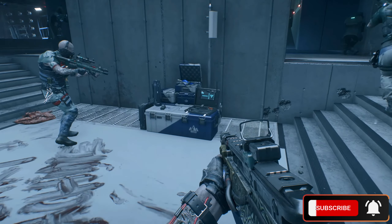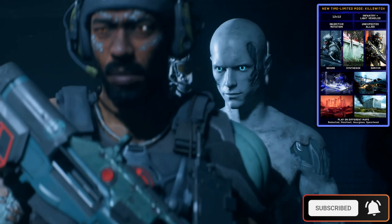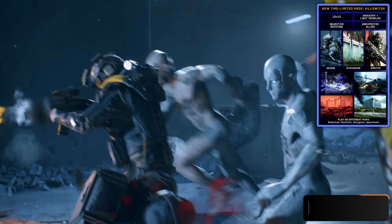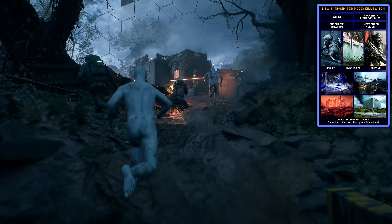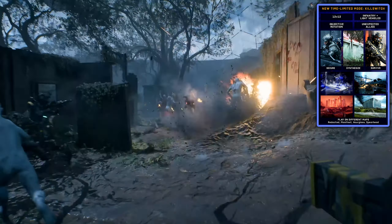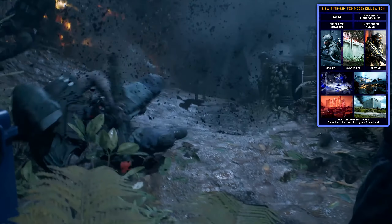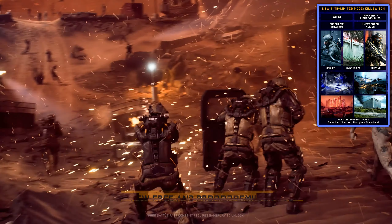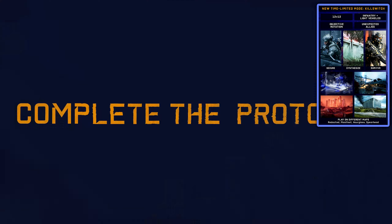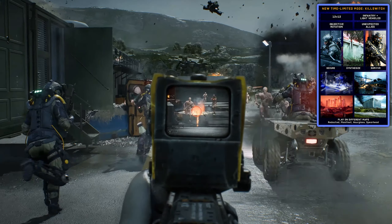In the trailer we got a glimpse of the new game mode called Kill Switch. This mode will be playable on the maps Redacted, Manifest, Hourglass, and Spearhead, and it will be played with 12v12 players. Your objective is to secure AI nodes and use the on-site forge to create a swarm of synthetic soldiers called Geists. These Geists will fight alongside anyone that spawns them.